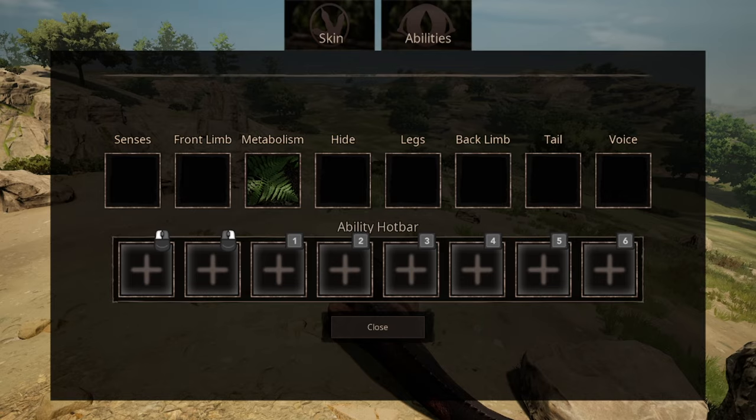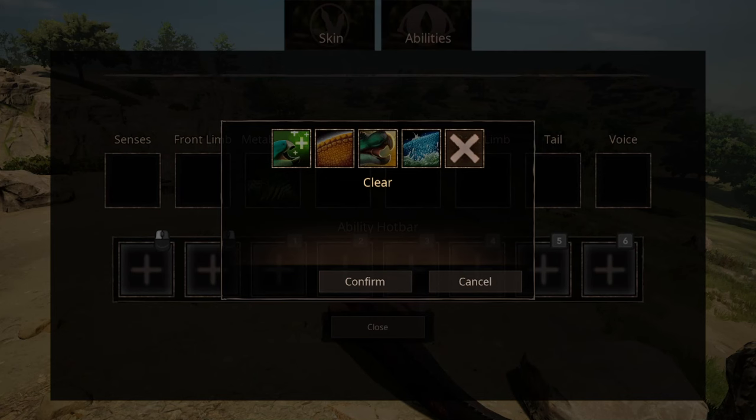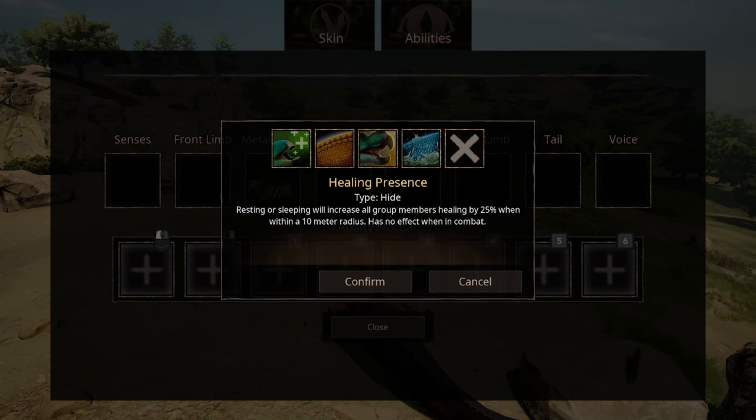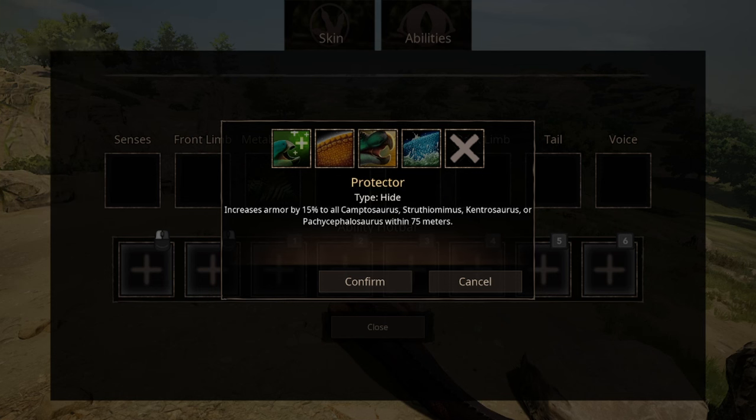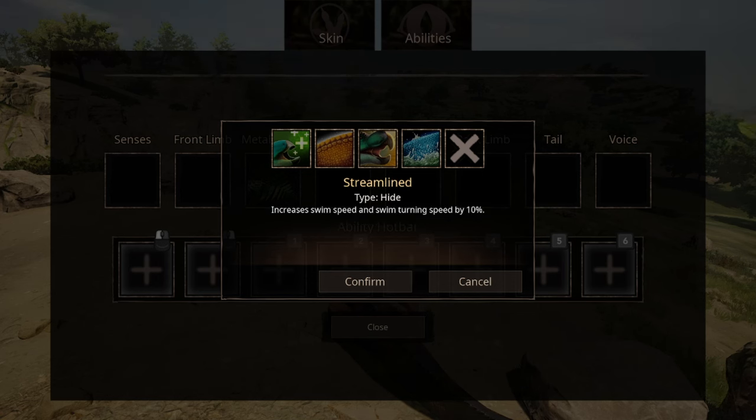For hide, we have four options. The first one being Healing Presence — in combat, however, it is useless. The next option is Resilient Scales, and to be honest, out of all the options, this is actually one of the better choices. The third option is Protector, which honestly just sounds like you're taking on the job as a babysitter. And the last option is the Path of Titan's Wetsuit.